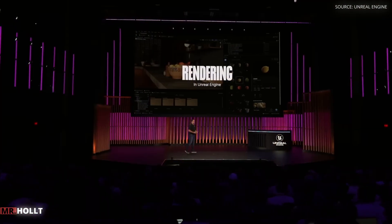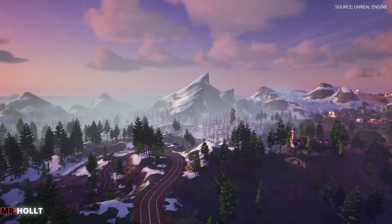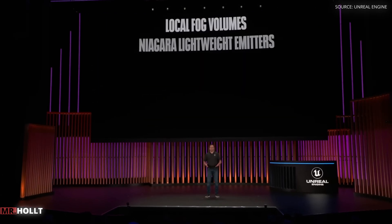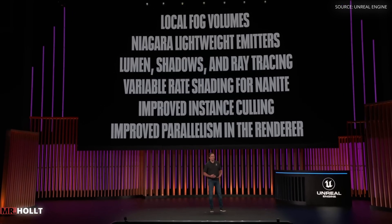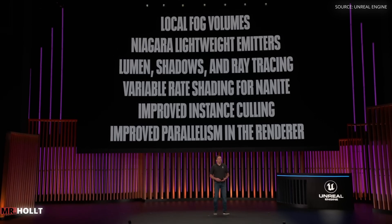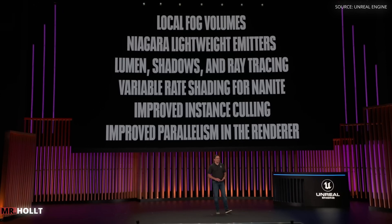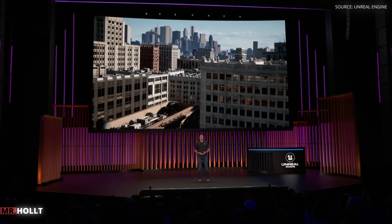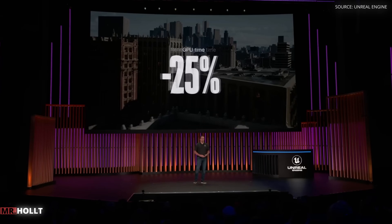On the rendering side, we just saw some of the beautiful scenes in the Skydance demo. In 5.4, you'll also get other features like local fog volumes and Niagara lightweight emitters. But most importantly, we've made a lot of performance improvements. We now have faster Lumen, shadows, and ray tracing. We've added variable rate shading for Nanite, massively improved instance culling, and significantly improved parallelism in the renderer. You name it, we made it faster. With the City Sample demo that shipped in 5.0, our console tests showed that the render thread time was reduced by 50%, and the GPU time decreased by 25%.